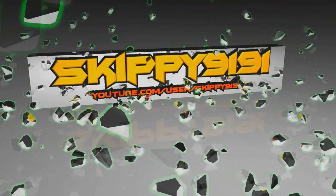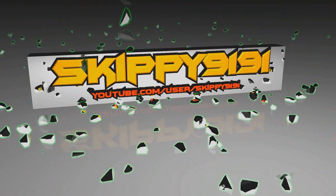Hey guys, it's Skippy9191 and here's my second glitch for the day like I promised. This one's going to be a barrier on top of the lighthouse. This is basically the stereotypical glitch for Call of the Dead because it's already blown up on YouTube, so I figured why not upload it anyway.